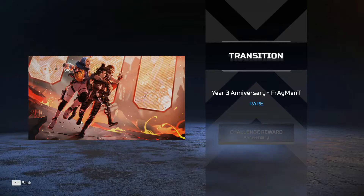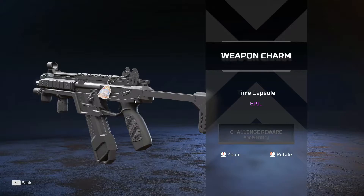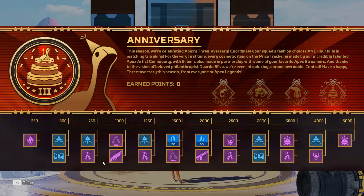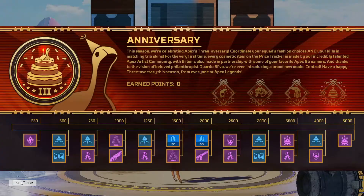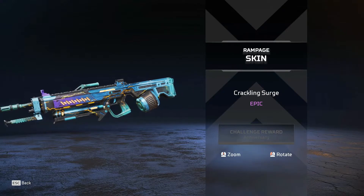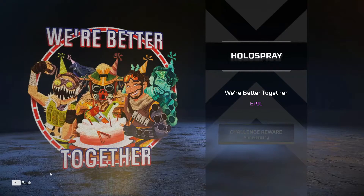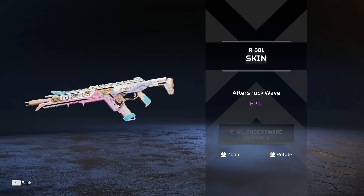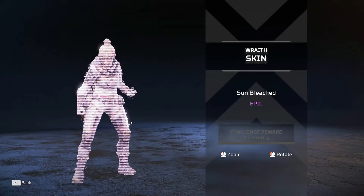Here we are to the free stuff that you get from the challenges. I do really like this loading screen — this fan art — I think that's probably my favorite thing out of this. I wasn't able to zoom in for some reason when I was looking at these, but that is a fan-made weapon charm. We have the holosprays that you get, which I'm never gonna use. The Rampage skin is actually really cool — I really do like that Rampage skin. We have the 'We're Better Together' and then you have the R3 skin.